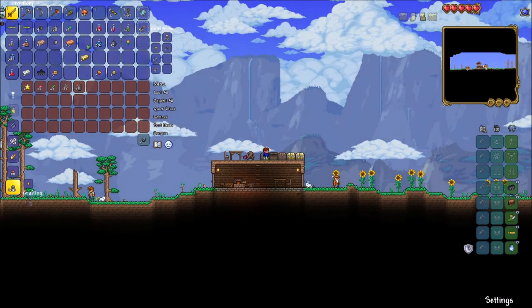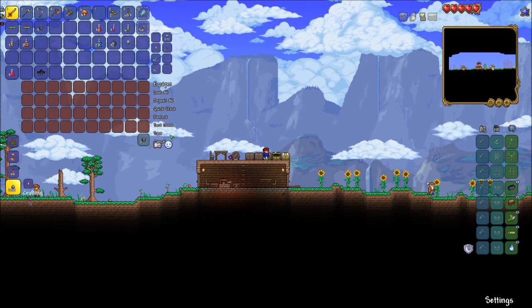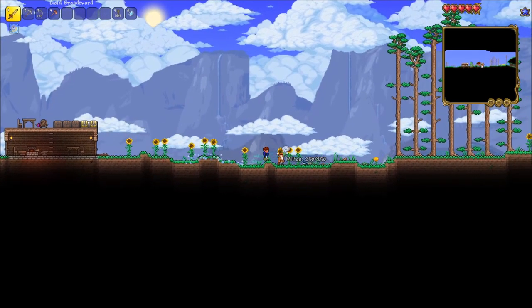Now it's time to organize my chests. When I organize my chests, they're usually broken into the categories of blocks, miscellaneous, valuables, equipment, weapons, and agriculture/potions.